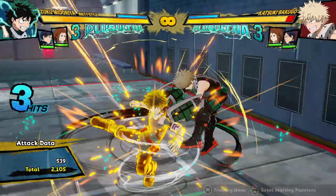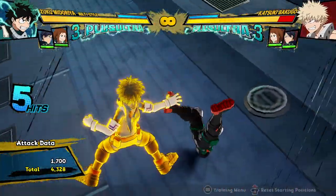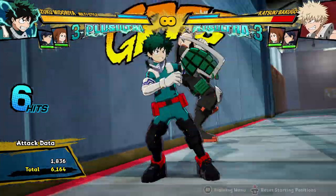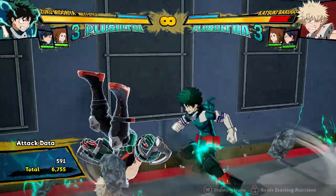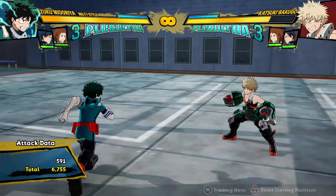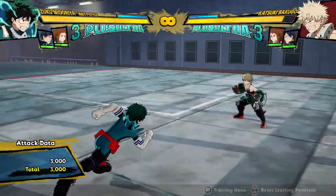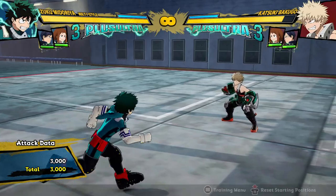His Quirk 2 is a really good tool, especially if you get a wall splat, because he can get really good damage off of the charged version — it launches the opponent back onto the ground, so you don't get weird wall splat interactions. Then you can just do your combo from the ground after getting that extra 2,000 chunk from the wall splat. That's usually how you're going to extend from your wall splats.